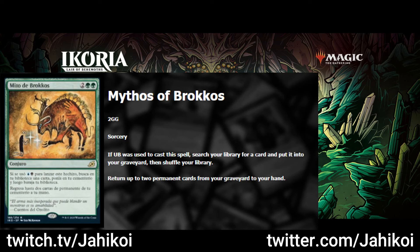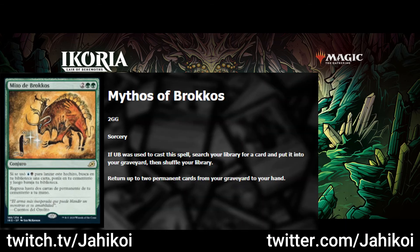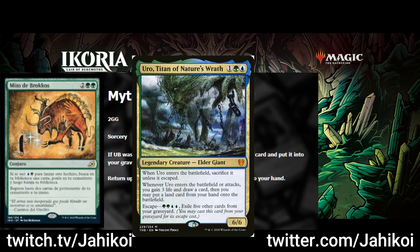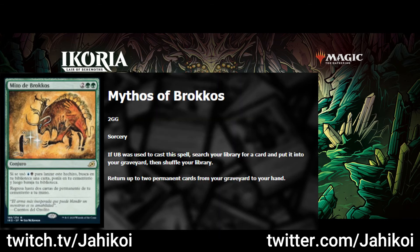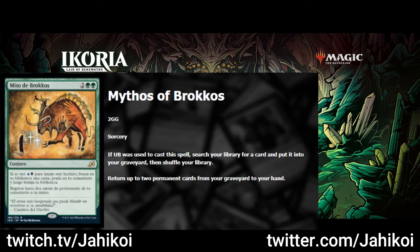It's reminiscent of a deck from a few years ago called Season's Past — use Dark Petition to search for Seasons Past, and then Seasons Past to get back Dark Petition. Same thing here with Mystic Sanctuary and this spell. A less exciting way to use it would be to search for Uro. You could even search for Uro and use Lazav to copy it, but fundamentally that's a Lazav thing, not really a Mythos thing. The real question is whether you'll have time to execute this kind of strategy, and I'm hoping the answer is yes — there's a decent chance it's no, but it doesn't mean I'm not going to try.